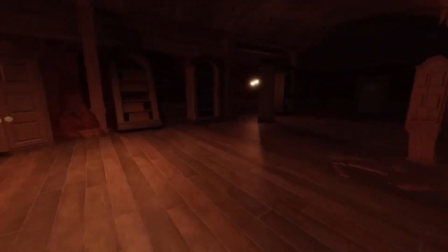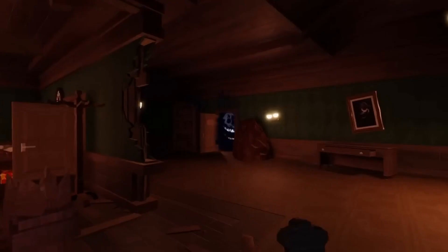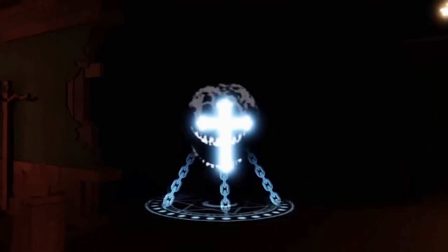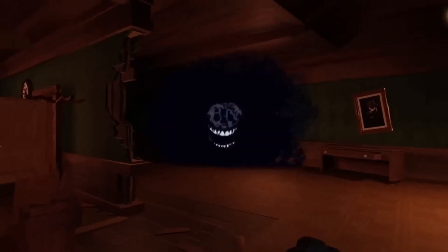This room definitely looks familiar, but this is either a new room or added to the room that we know. The player uses the new crucifix to stop Rush from attacking them. Now, this begs the question — can we use it on later rooms like door 50 and door 100? We'll have to wait until we find out.